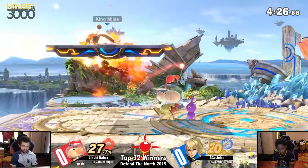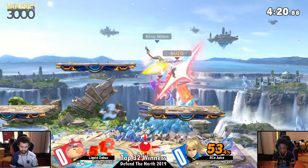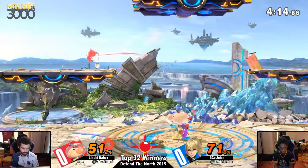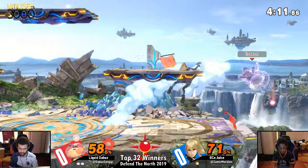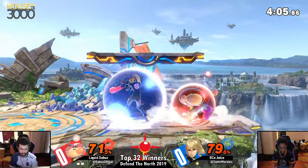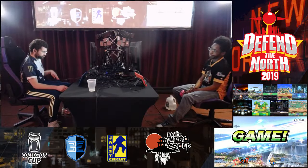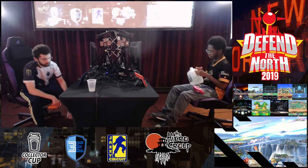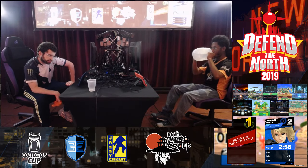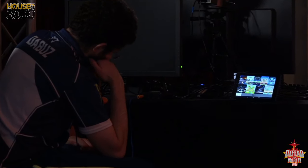Right now DaBuzz is just putting on a clinic. The damage has come so quickly and uncontrollably against Olimar, and Juice really has to either secure an early kill or figure something out with the range he has to play at. That was a very obvious recovery attempt from Juice — the Buzz was in a really good position to catch that, and Juice trying to jump above the ledge to go for a more aggressive landing option. The Buzz is going to call it out ten times out of ten.